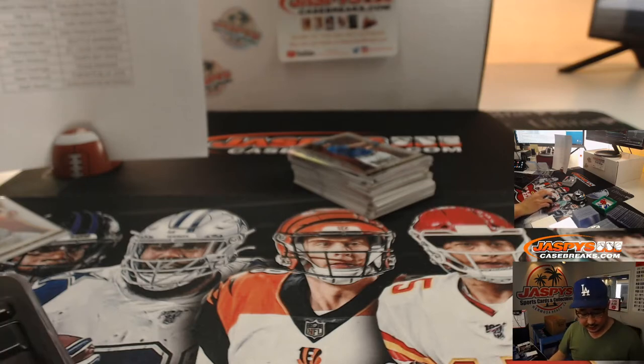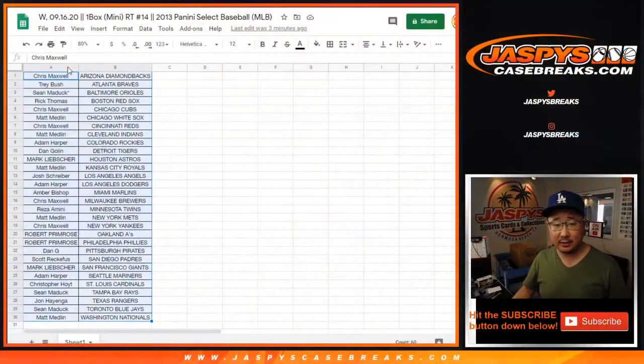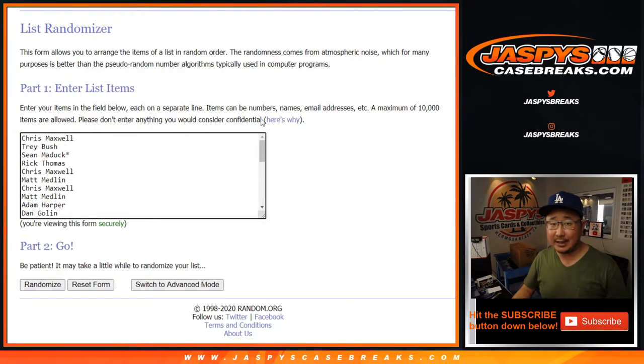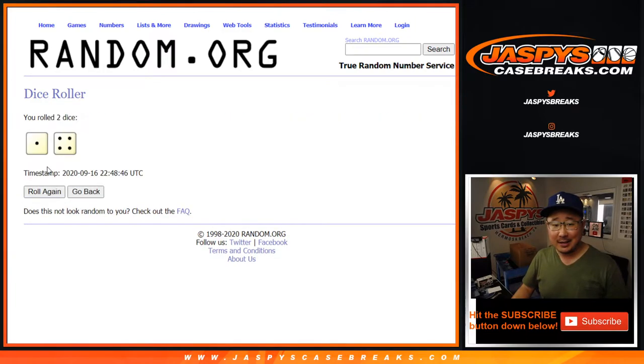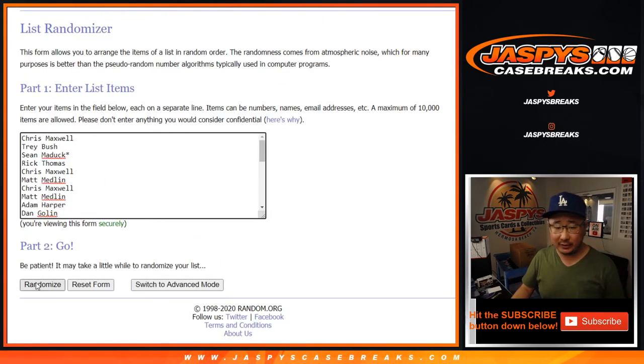Now let's re-randomize that list here, from Chris and the Diamondbacks down to Matt and the Nationals. Just grab everybody's names. Name on top gets that $550 non-sports spot in Ginter. That's awesome. After one and a four, five times. Top person after five — good luck.